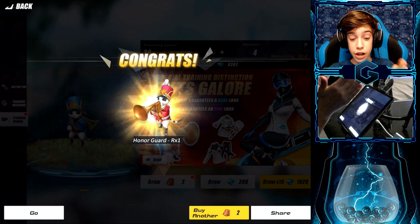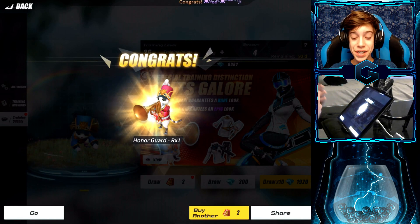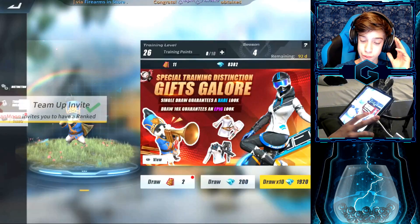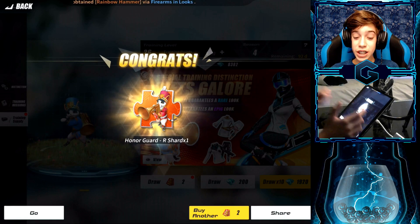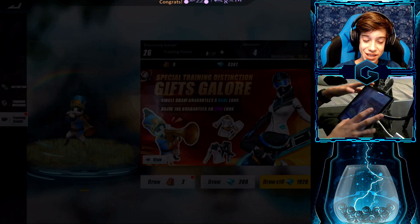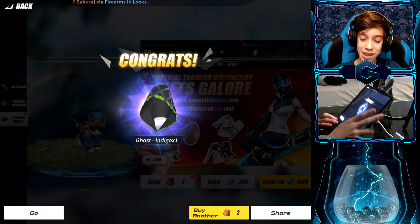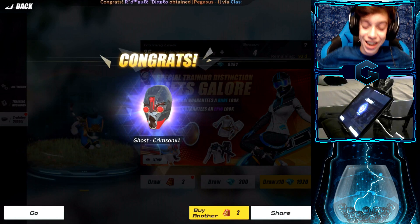Did we actually just get it?! What is my luck today — two legendaries in a row! Oh my god! Okay, we got a face sticker — that's kind of cool. Oh, we just got it — see, that's a shard. We literally just got the full thing, literally second pull! Oh my god, everyone's inviting me right now — chill guys! Let's see what else we can get. We are getting the best stuff right now, this is insane!